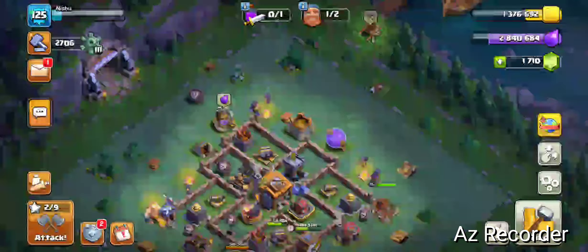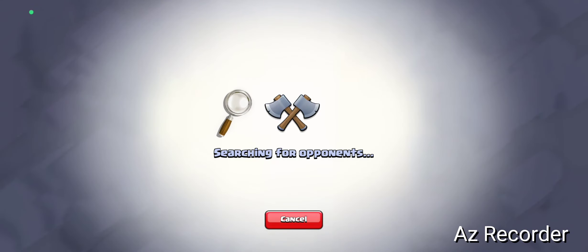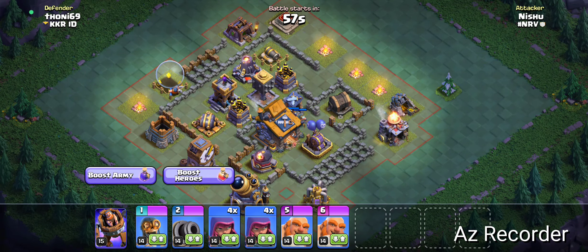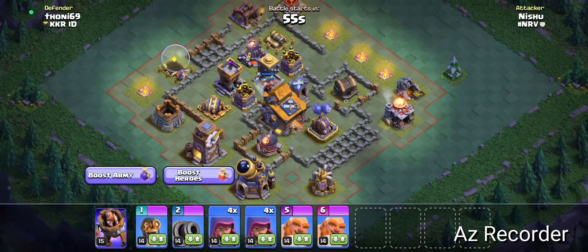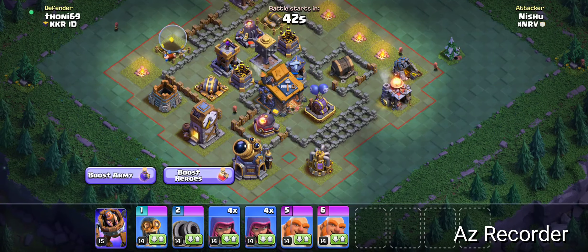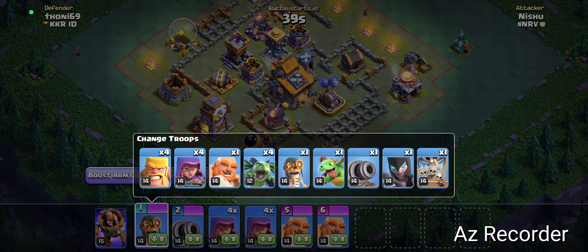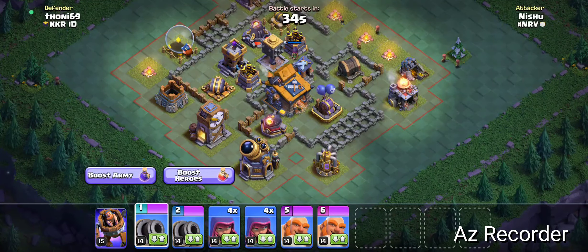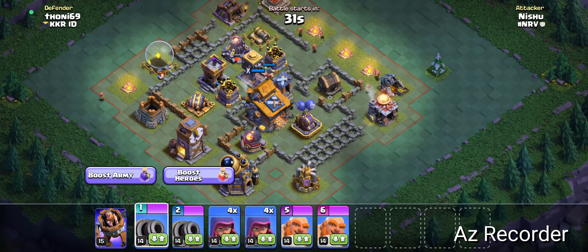Let's try the next base. This one is a pretty beefed up base. Obviously no air units we can use here — look at those Anti-Airs and the Air Balloons. I can definitely go with at least two Cannon Carts in the bottom left and push in with giants and archers. Let's try.